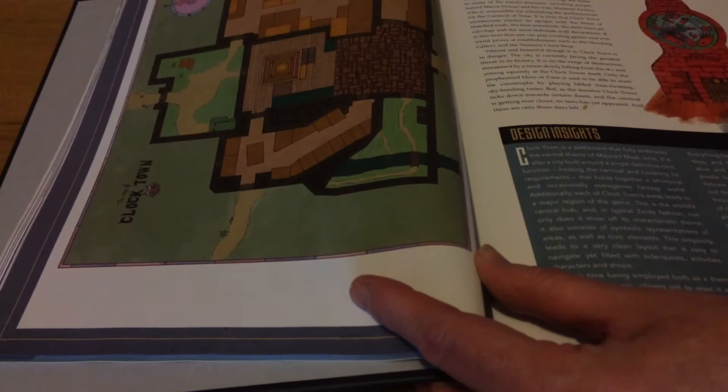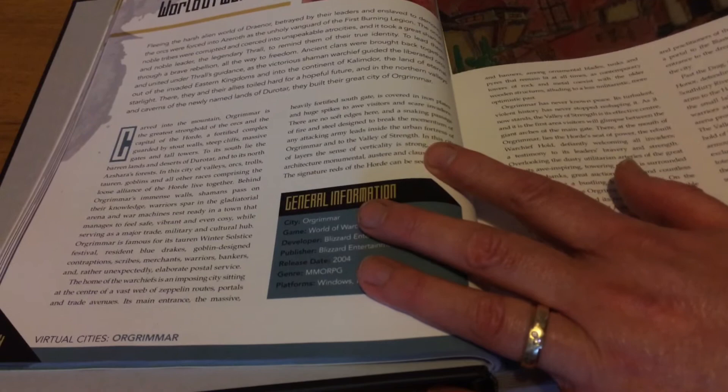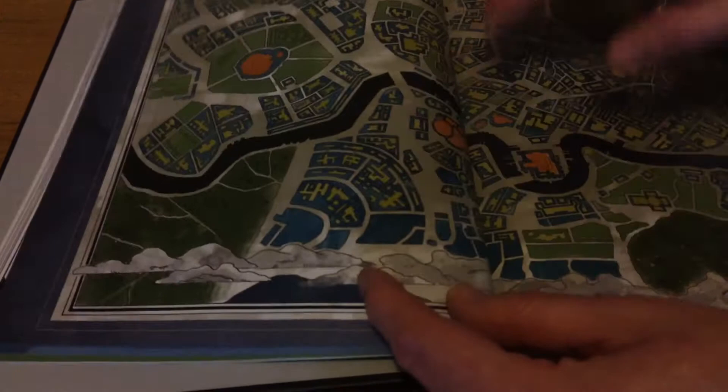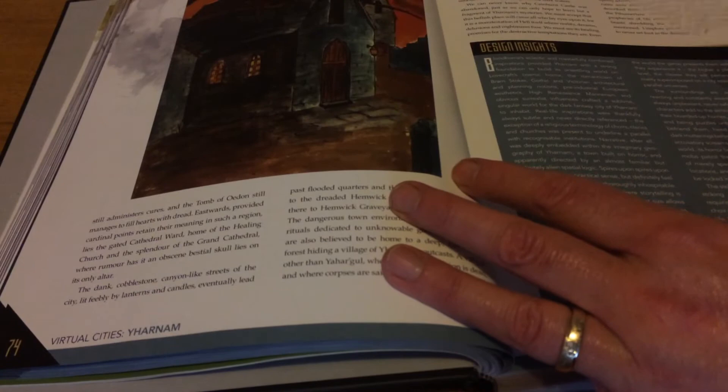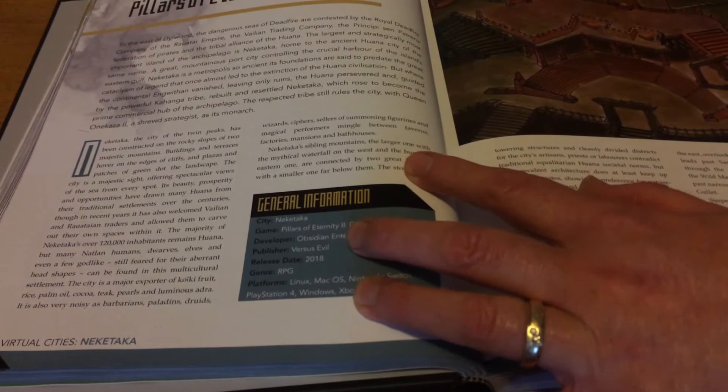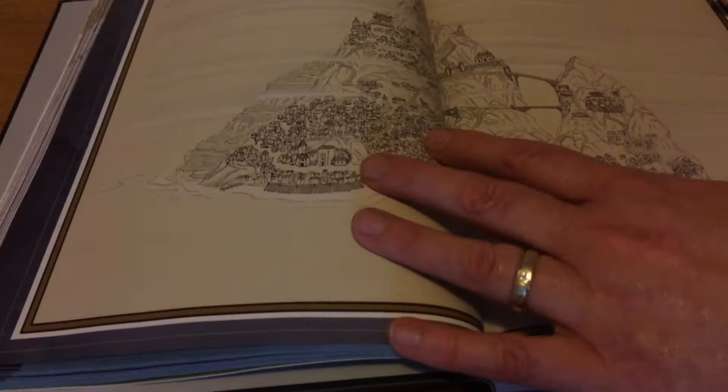Clock Town from The Legend of Zelda: Majora's Mask — quite a compact city but so much happening. Orgrimmar from World of Warcraft. London from Fallen London — you can see the familiar shape of the Thames there. Anor Londo from Dark Souls. Whiterun from The Elder Scrolls V: Skyrim — huge maps with text. Dunwall from Dishonored with beautiful illustrations. Yharnam from Bloodborne. Novigrad from The Witcher 3: Wild Hunt — many of these cities act as a hub where you can find adventures or are a key part of the adventure. And Neketaka from Pillars of Eternity 2: Deadfire, which looks almost like a Tolkien illustration.